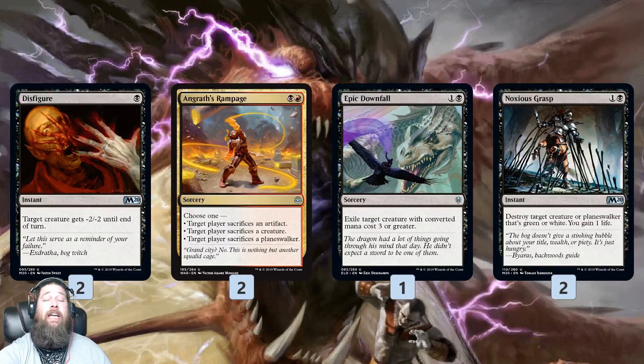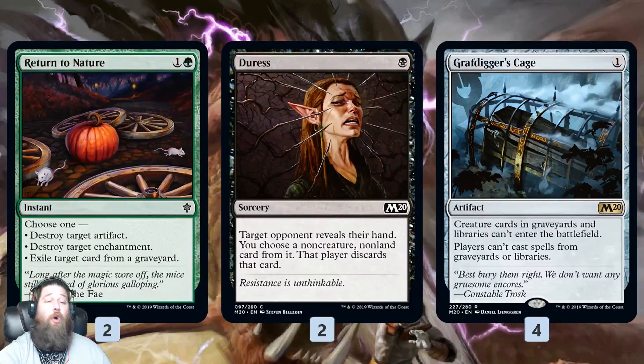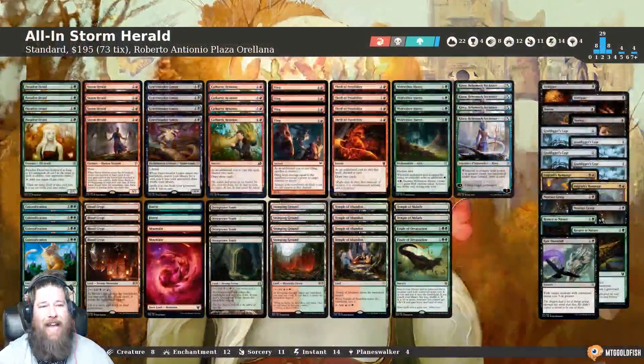In the sideboard, we get a ton of different removal options for different matchups: Disfigure for aggro, Angrath's Rampage — you can hit planeswalkers and artifacts — Epic Downfall for big creatures, Noxious Grasp for green and white stuff, Return to Nature for artifacts and enchantments, so Fires, Witch's Oven — also graveyard hate — and Duress for control. Graf Digger's Cage for Gyruda and Lurrus doesn't actually stop our combo, because it only stops creatures from entering the battlefield from the graveyard — so Colossification is still good to go with our reanimation plan.